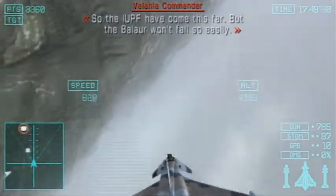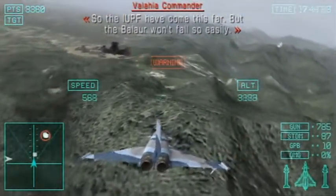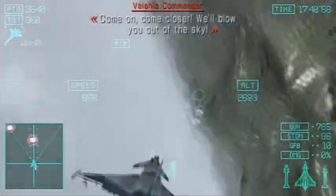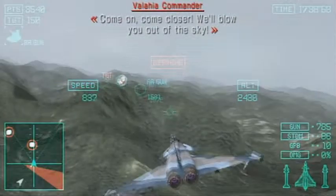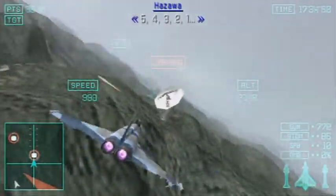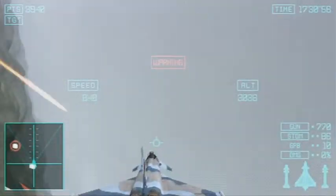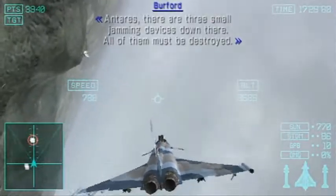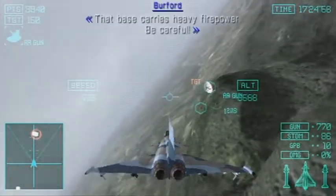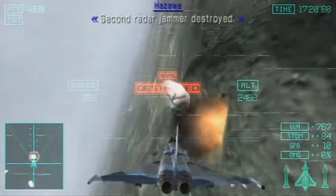So the IUPF have come this far. But the Balaur won't fall so easily. Come on, come closer — we'll blow you out of the sky! Displaying line of fire! 5, 4, 3, 2, 1! Antares, there are three small jamming devices down there. All of them must be destroyed. That base carries heavy firepower — be careful! Second radar jammer destroyed!